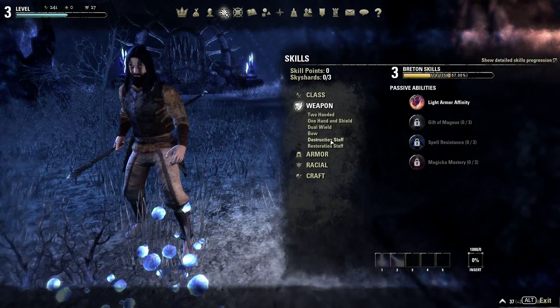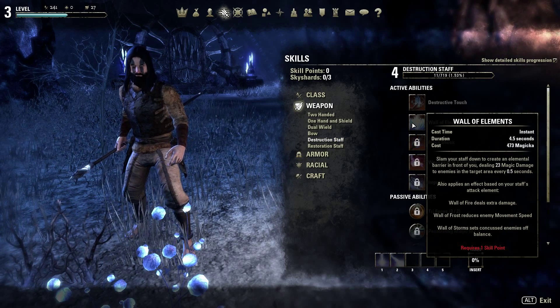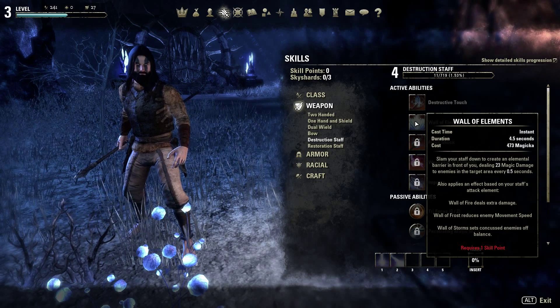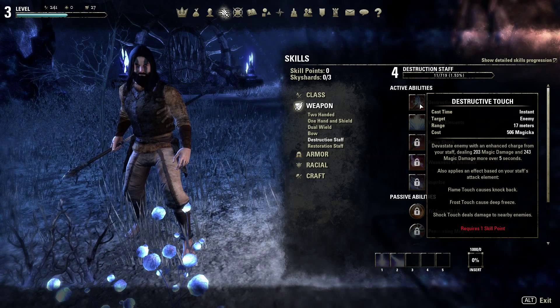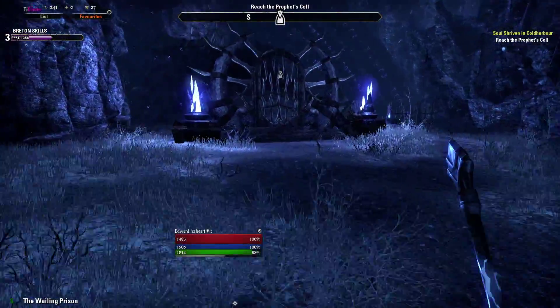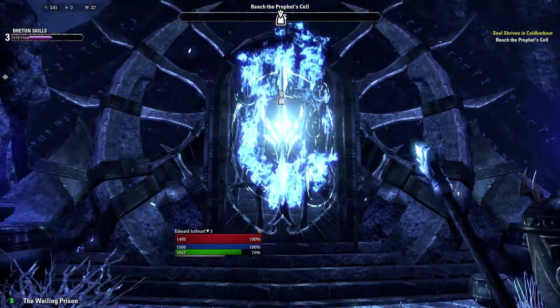Let's just get rid of this feral soul shriven. There you go, done. Destruction staff — didn't the weapon used to be split into fire, frost, and...? That could be pretty useful: one of the elements, Destructive Touch. Okay, we'll check all that out once we've got a perk.